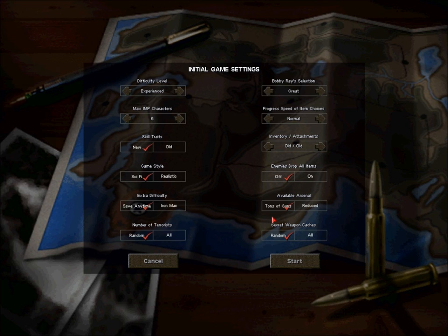As far as the available arsenal, if you don't have tons of guns when playing Jagged Alliance, you're an idiot — so we want tons of guns, plain and simple. As far as secret weapon caches, I have no idea where these are, but I'm going to turn all of them on just in case I stumble across one and it's awesome.